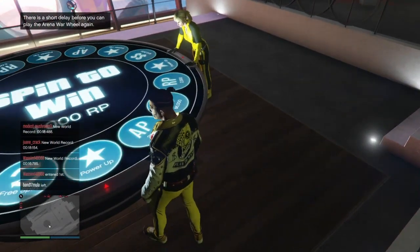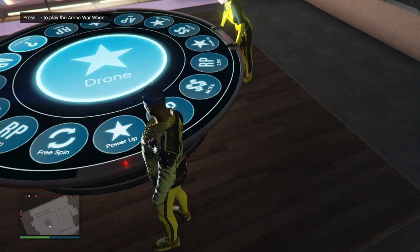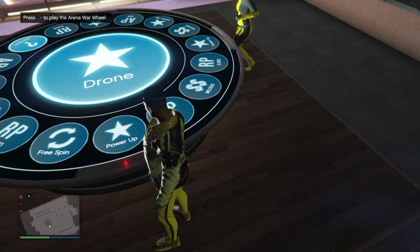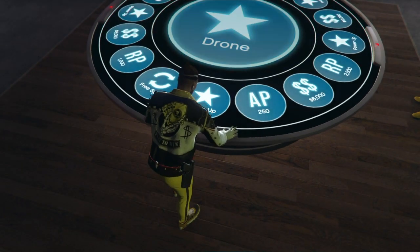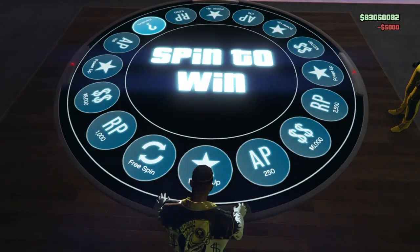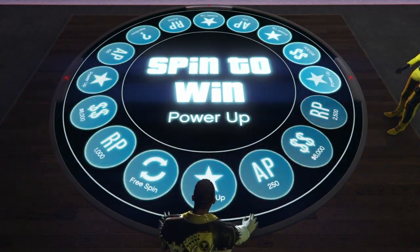Whichever method you choose — if there's three of you, one of you can kill yourself and two of you can drive around. Put the laps to 25, take your time. This spin wheel will not have a clock — it will be infinite.